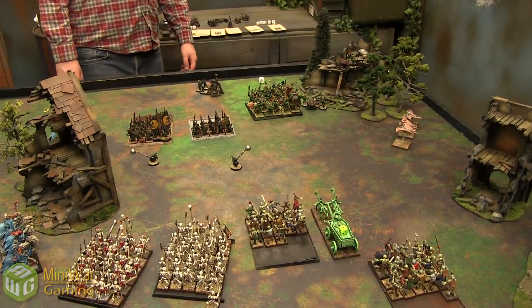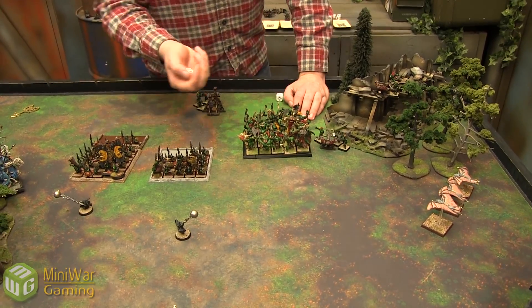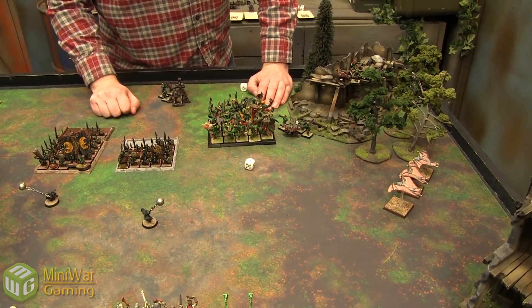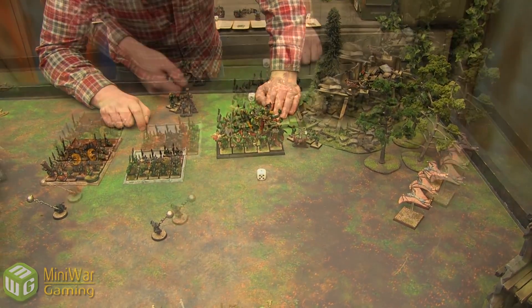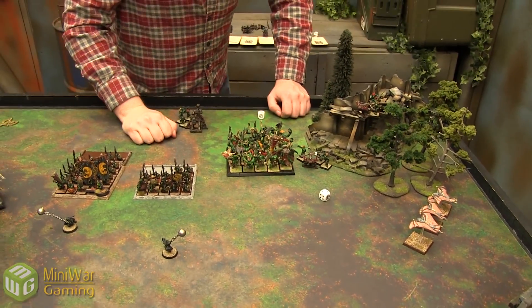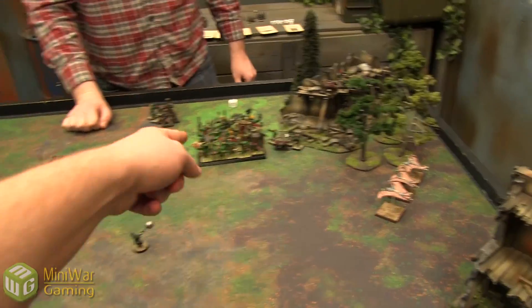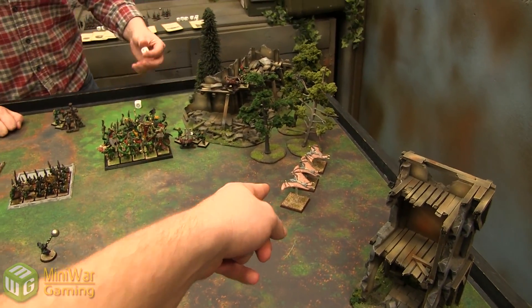Turn 2 for Orcs and Goblins. Animosity — starting with the big boys. Rolls a 2, which is another squabble. Because of squabble, they have to charge if they can. That is a legal charge, so they declare the charge. Then the other Night Goblin unit's animosity check — they're fine.